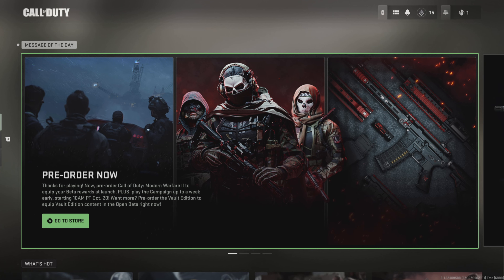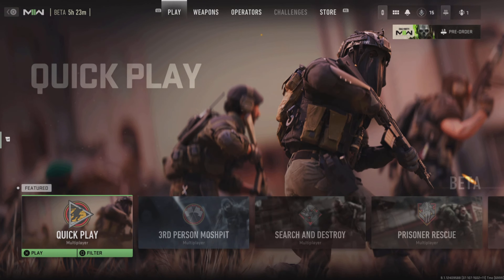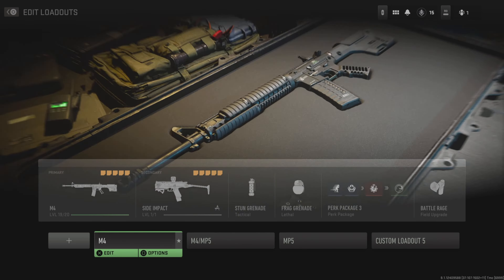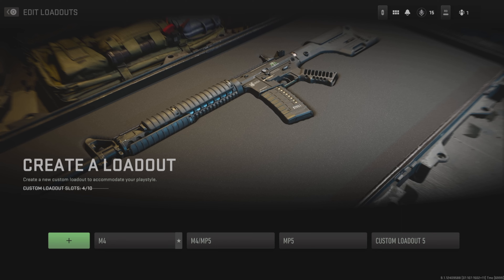Alright guys, so this is the screen that you're greeted with once you've launched the beta. For some reason on this screen you can't edit your weapons. So what you'll want to do is press down on the d-pad twice and press on 'Play Open Beta'. From this screen you can press R1 to go to the weapons tab, select multiplayer loadout and then create a new loadout.